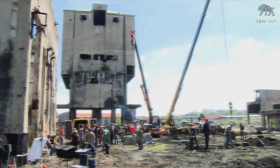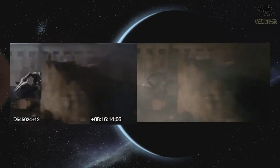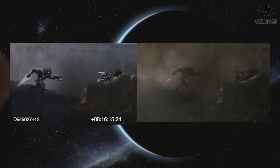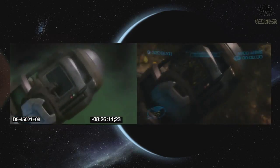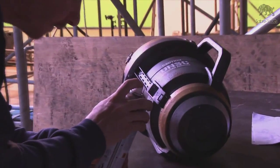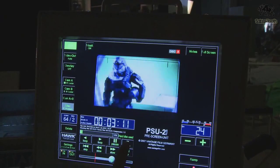Method worked their magic everywhere on the power plant that doubled as the battlefield, providing explosions, Covenant invaders, and Banshees on the attack. Method even took the bomb that Legacy painstakingly constructed and brought it to life on the battlefield. But their best trick, they saved for last.